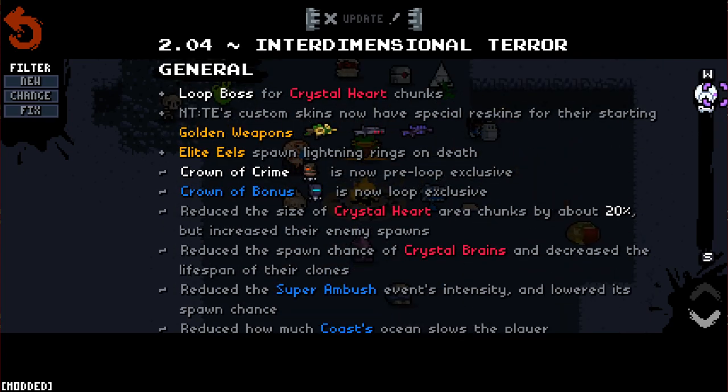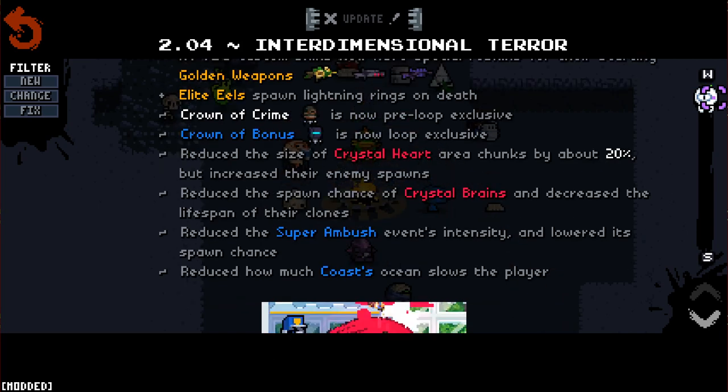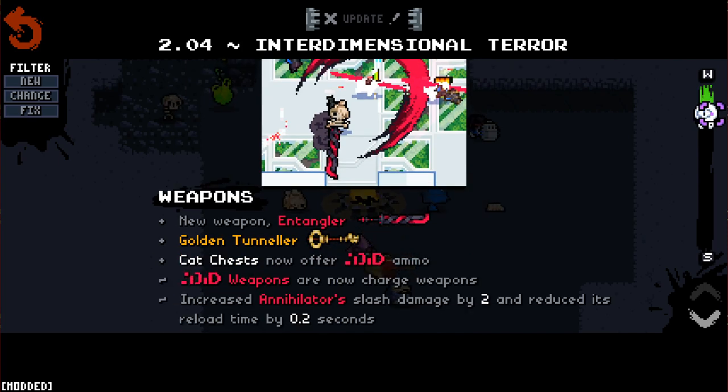Look at all this stuff. Reduce the size of Crystal Heart area, increase the enemy spawn, reduce the spawn of Crystal Brains - that's great. Reduce the Super Ambush event - yes, finally! There's a new weapon called the Entangler, the Golden Tunneler.